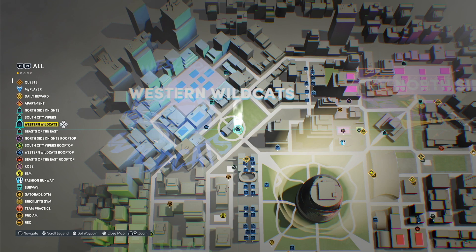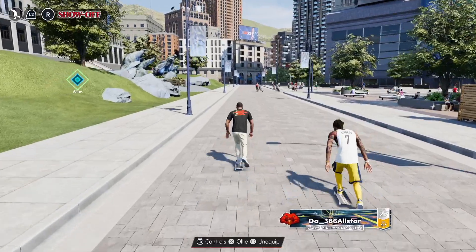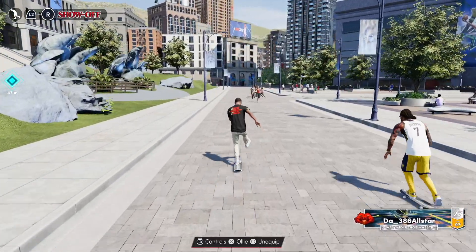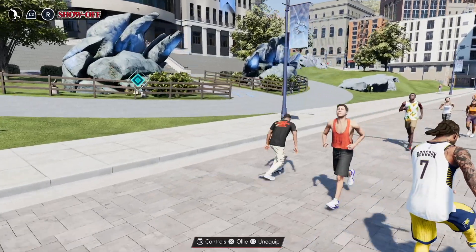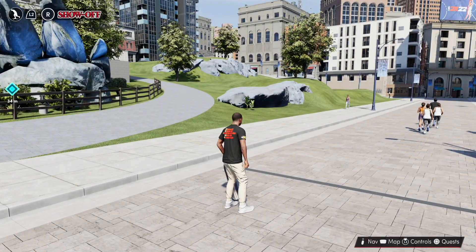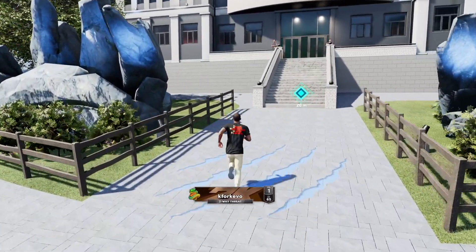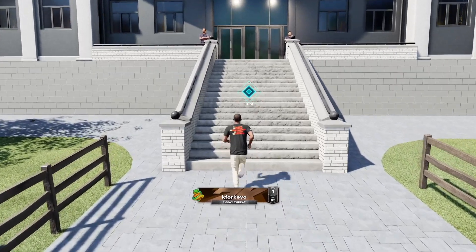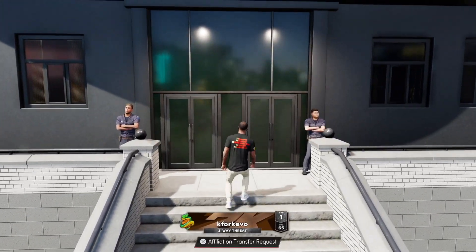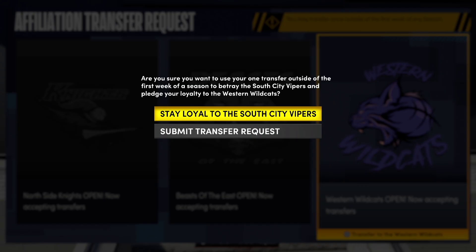Once we're hovered over that affiliation, press triangle or Y to set a waypoint, and then we're simply going to go to that location. This is essentially the city hall building for that affiliation. Each building will have multiple sides, and in order to change affiliations, you want to go to the front of that building. You'll know which side is the front because there will be a large staircase leading up to the entrance. Once you go up the staircase, you'll get the option to submit a transfer request and change affiliations.